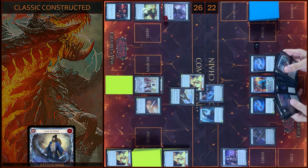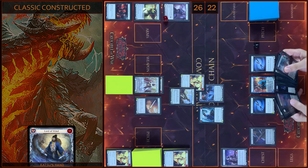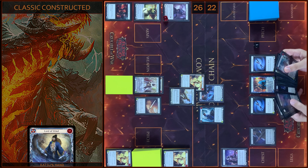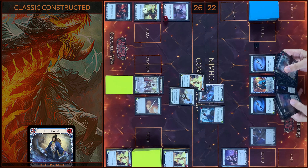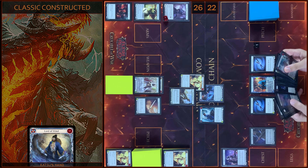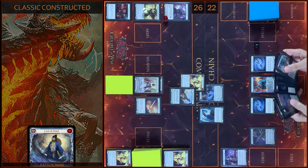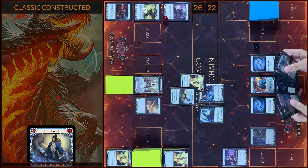No block. No reactions. Take one. One more. No block. No reactions. Take one. And then I attack with Double Strike — 1 damage with go again. Block 3. I banish Double Strike. Then I attack with Rising Knee — just 3 damage. Block 3. No reactions. That's all.